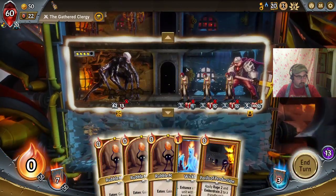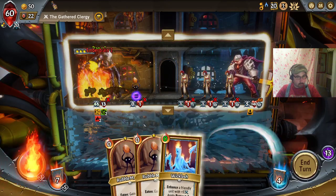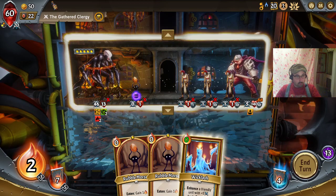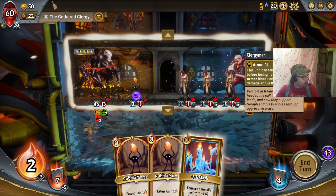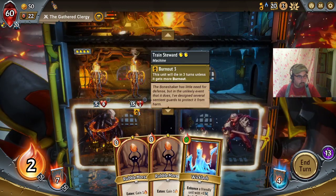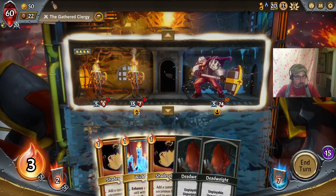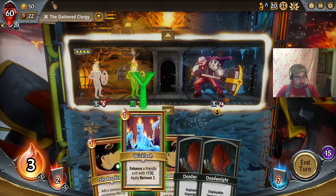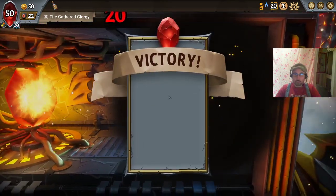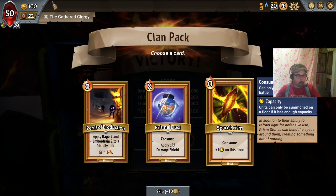We got the rage down on these guys so we actually have the chance to get an attack off. Come on, give me one good morsel — okay, okay. So right now our Penumbra is gonna die after his second attack anyway, so we might as well get some additional damage. Still better off in health than on a normal Covenant 25 run. Space Prism is very good.